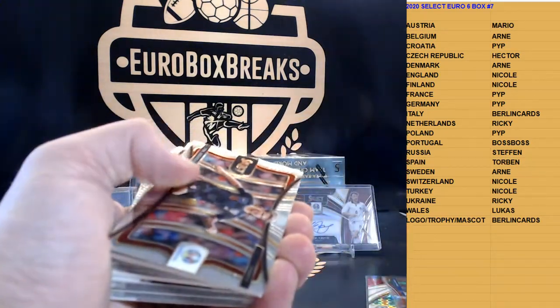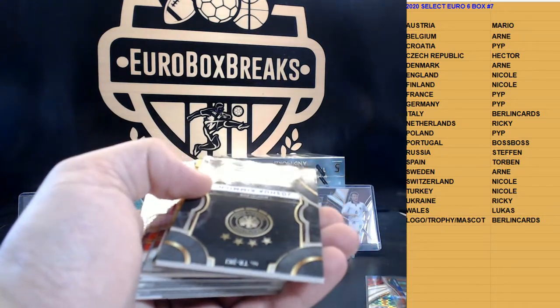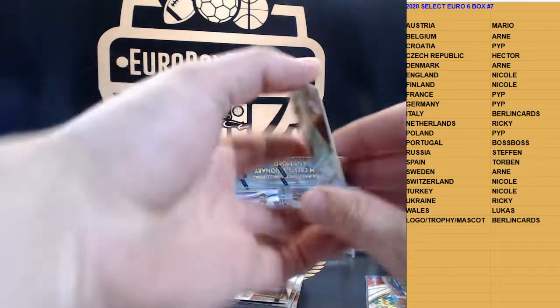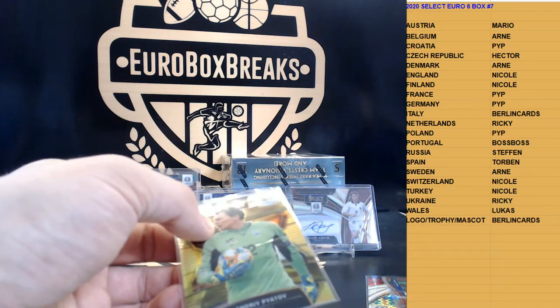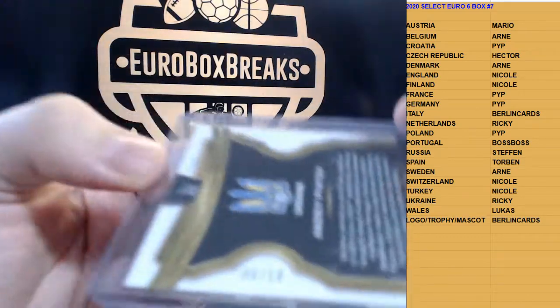We've got a gold coming, guys! Gold is coming. First up, Joshua Kimmich, and the gold is right behind that one. After that — Joshua Kimmich relic — and the gold, number 2 of 10, is Piatov for Ukraine. Piatov for Ukraine, number 2, six out of ten.